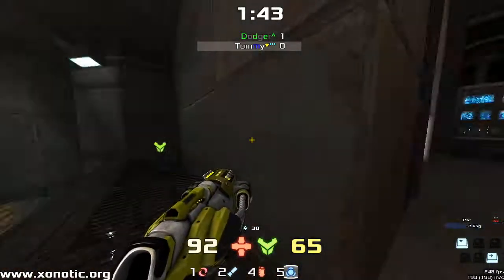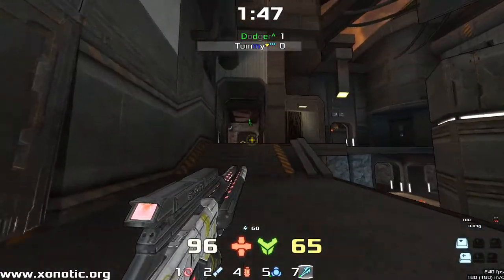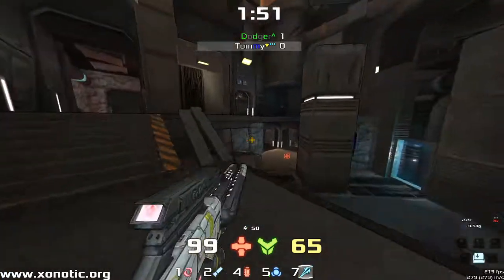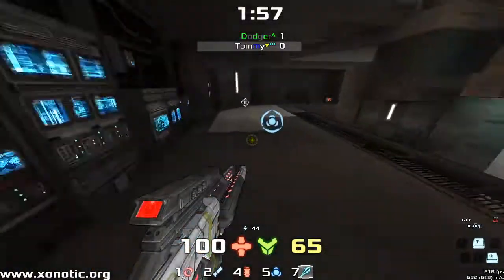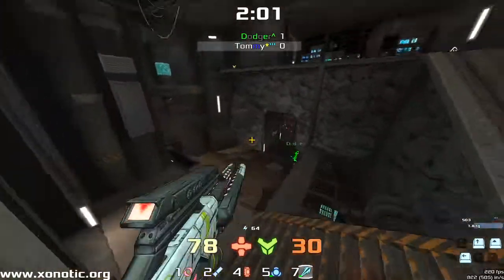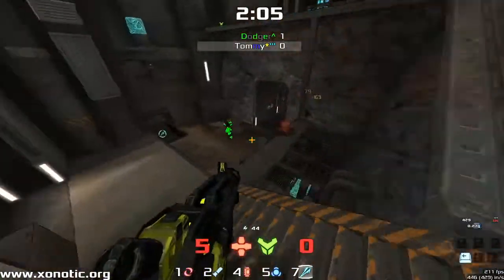He's going to just wait. He knows that he needs more health than he's got to be able to take a fight with Dodger. Tommy is extremely good on this map. I'm not sure how Dodger really feels about it — he's good at every map really — but I think this is probably one of Tommy's best maps from what I've seen him play on before.